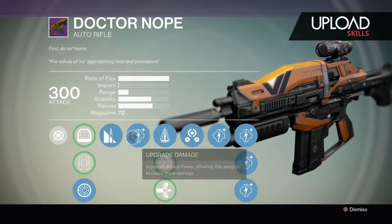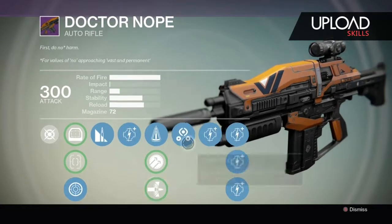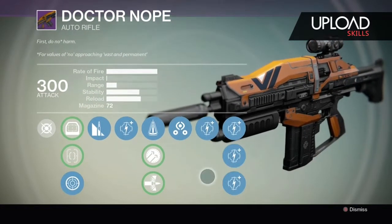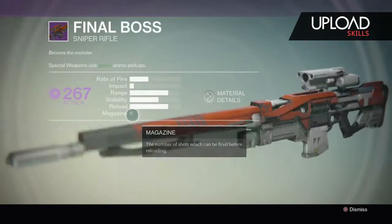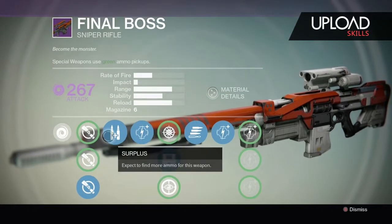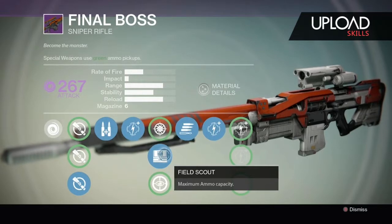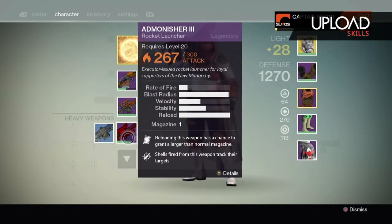It's got Glass Half Full, magazine of 72. I use Perfect Balance for stability — this thing is almost impossible to keep steady otherwise. Third Eye is really nice: your radar stays active even when you're aiming down the sights. I also got Final Boss here — it's a pretty decent sniper, not the best, but it's got Surplus which allows me to get extra ammo. I normally never run out of sniper bullets.